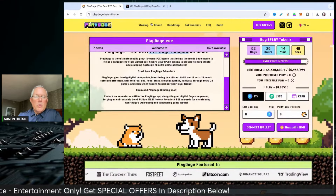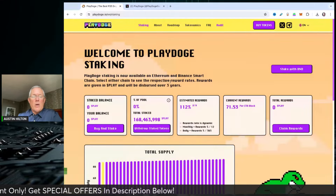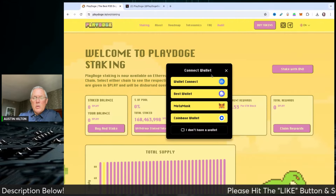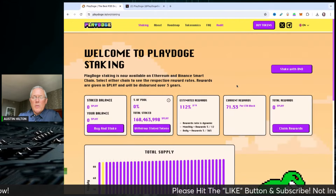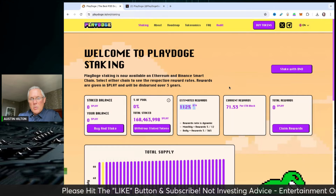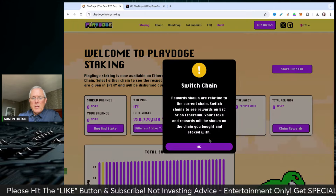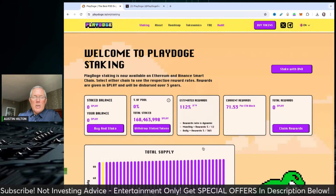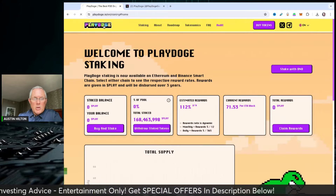There's another way to make money with this project, and that is staking. Out of the gate, they have staking available. Right now you can see it's prompted me to connect my wallet. You can stake with BNB — that's 112-plus percent staking rewards on an annualized basis. And then on the Ethereum side, 75%. So depending on which chain you want to be on, there you go.